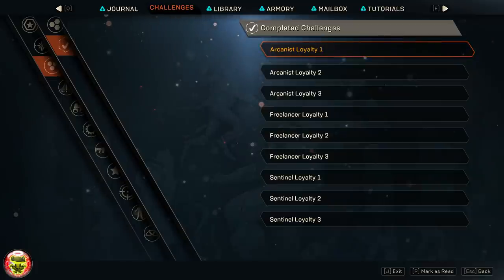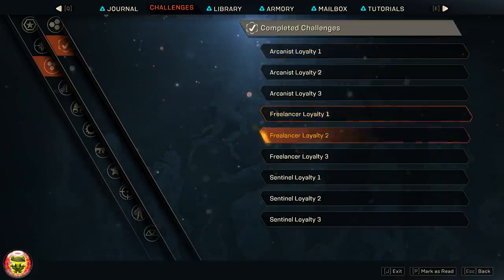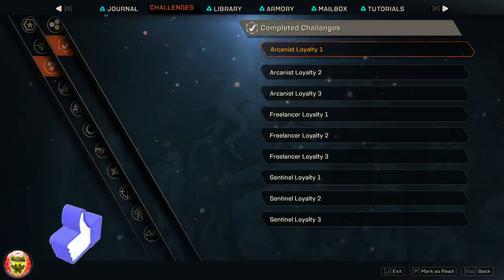Welcome back guys to another episode brought to you by Game Glitches. In today's episode we're going to take a look at what happens when you max out all the reputations with Arcanist, Freelancers, and Sentinels — all the changes to the city, plus the hidden quest that unlocks afterwards.